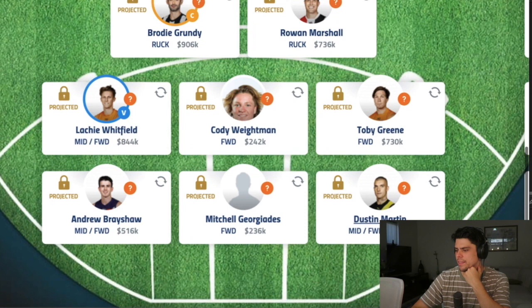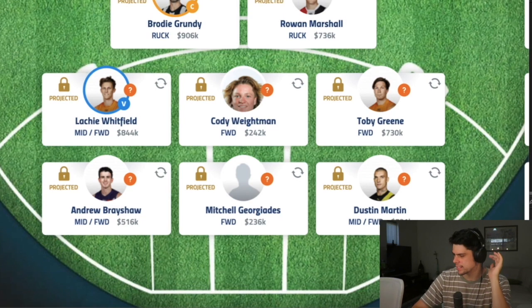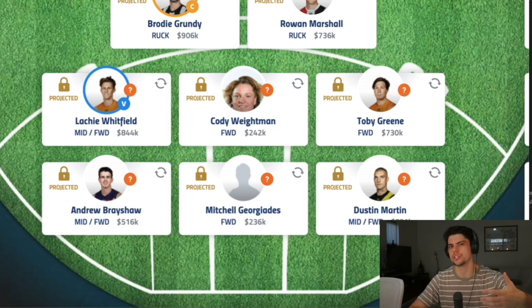Moving on to the forward line — one of my first picks is Lockie Whitfield, who was obviously one of the best fantasy players last year, hence his price of $844k. If he plays anywhere like he did last year, that's pretty good value, though there's always the risk he gets injured. Cody Waitman is an extremely talented small forward just drafted by the Bulldogs — I think he's good enough to play early and is another chance for the Rising Star, maybe not winning it, but featuring pretty highly, sort of like Gryan Miers did.